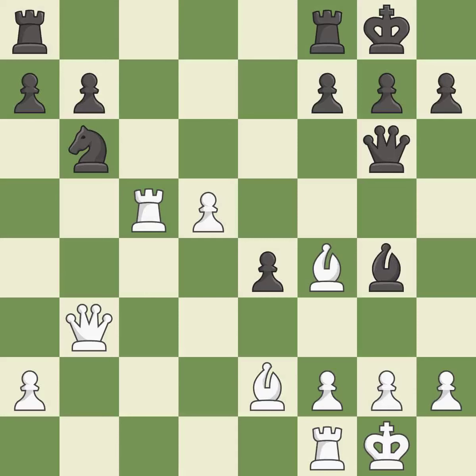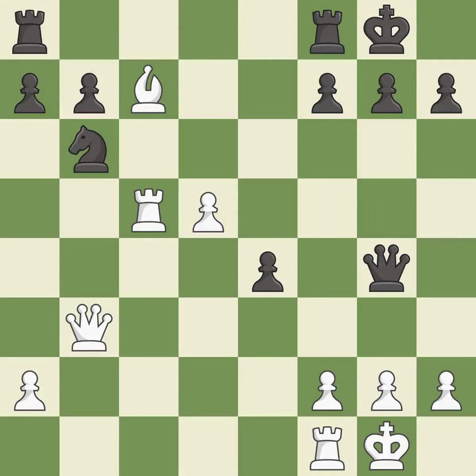This offers an equal trade of pieces. This is an equal trade. This attacks a knight, winning a tempo when it moves away. This permits the opponent to push a passed pawn towards promotion — it is a mistake. The passed pawn moves towards its goal.